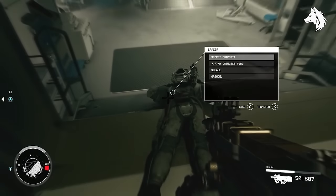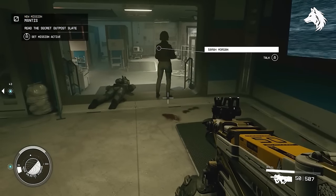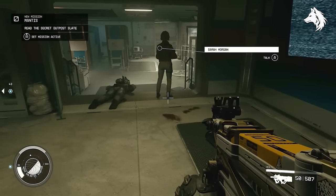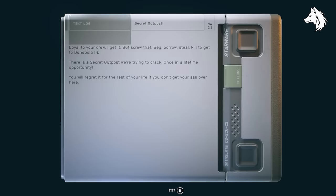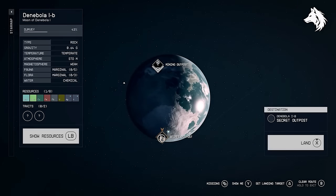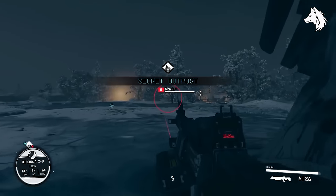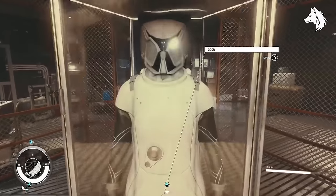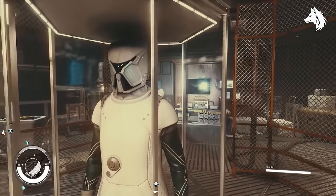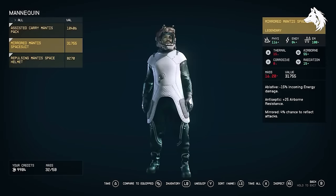You can obtain all three components of the Mantis armor set by doing the Mantis mission, located in a secret base on Denibola 1B. Clear out the spacers and obtain the Mantis spacesuit from a display case, along with the unique Mantis ship. All you must do is loot a secret slate from a spacer — you'll usually get one during the early main missions — however this is not missable and you can loot the slate from any spacer you come across in the galaxy. Then just read the slate and the mission will begin.